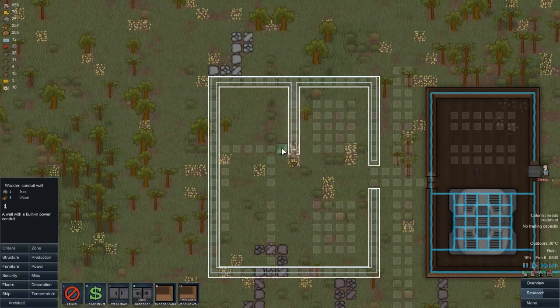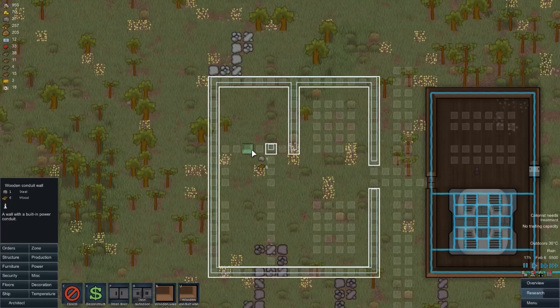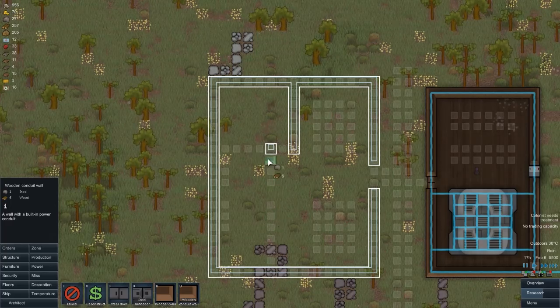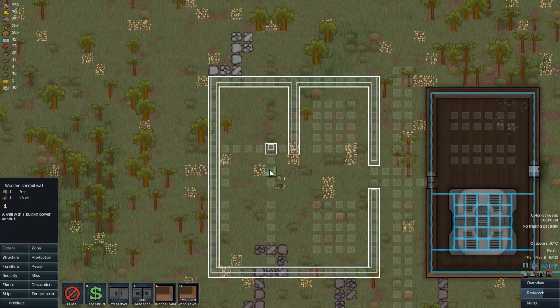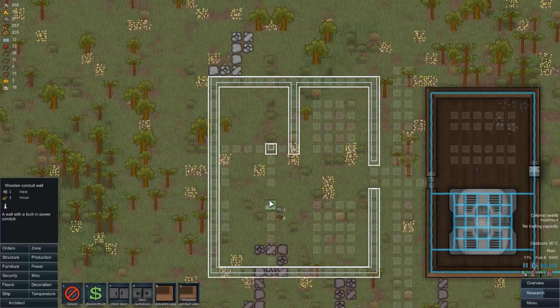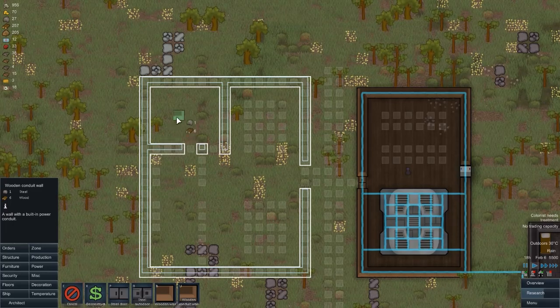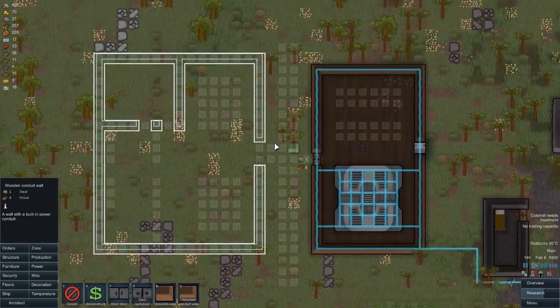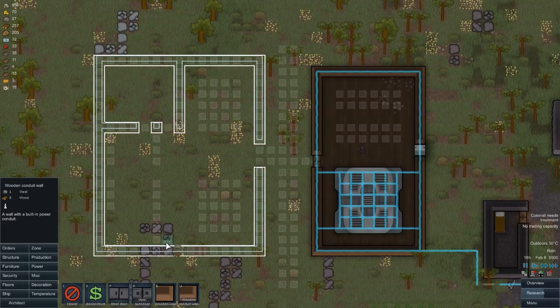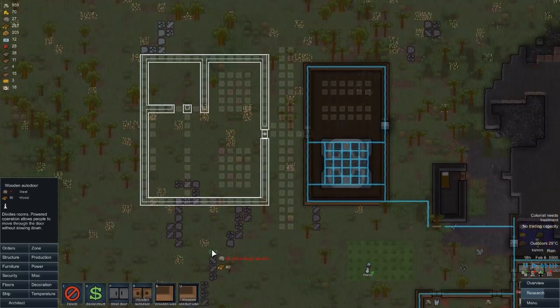This is going to be a storage area at the top and we'll have two doors in it. We're going to split this off so here's the cooking area. I'll finish off the bit I know will be a storage area - like a cold storage over there. We'll put it there and have double doors, with a wooden automated door. Job done.